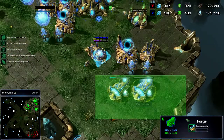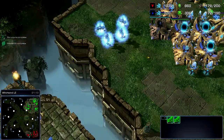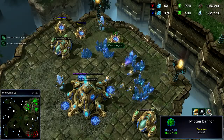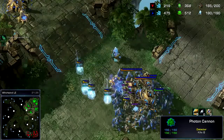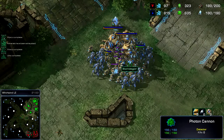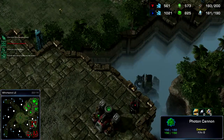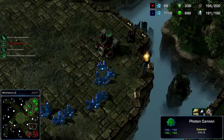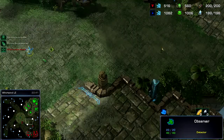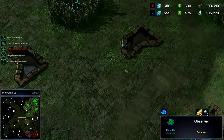Research completes, so now I move my forges over here. I'm also low on income, but I do have colossus, high templar, and sentries now. He's got his army positioned there and my immortal went out to where it was rallied — I can see this giant ball of army forming.